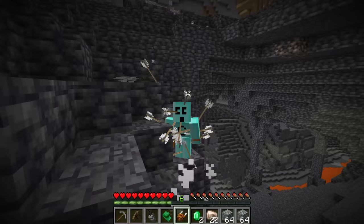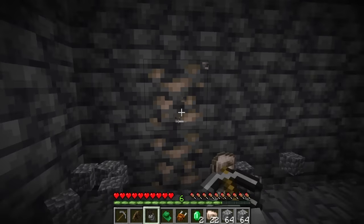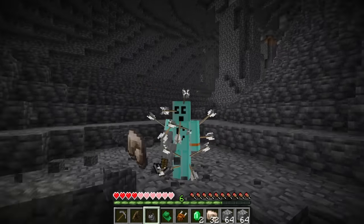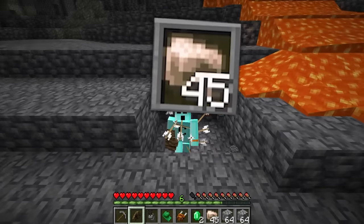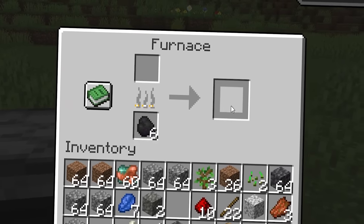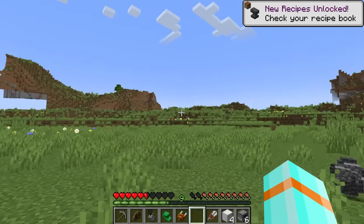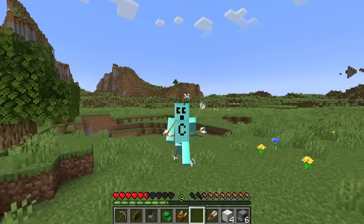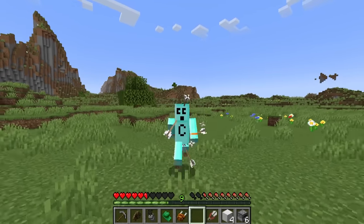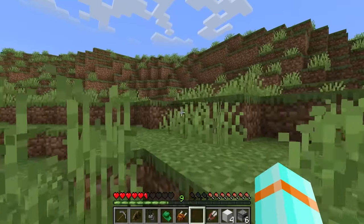Look at how tiny this little guy is — I love him. He fell off two blocks and died of fall damage. Let me get the rest of this iron and then we'll get ready to craft our golem. Ouch — gotta be careful where I use that. 45 iron — that should be plenty. There's our iron and there's our iron blocks. We've gotta make some shears for the pumpkins.